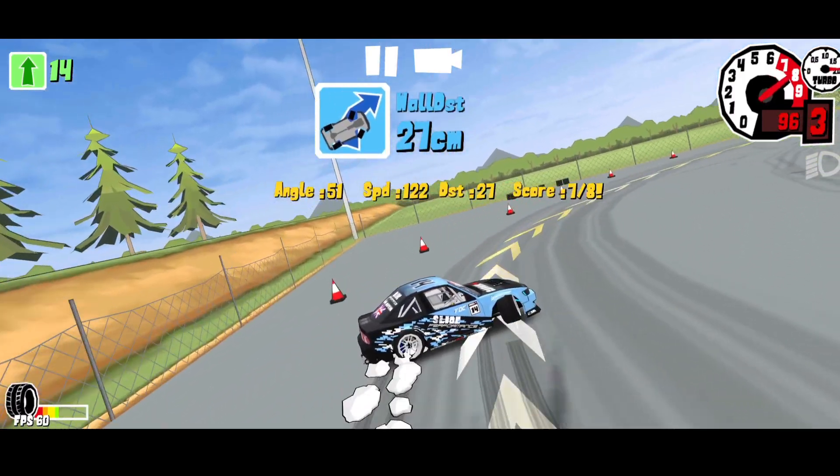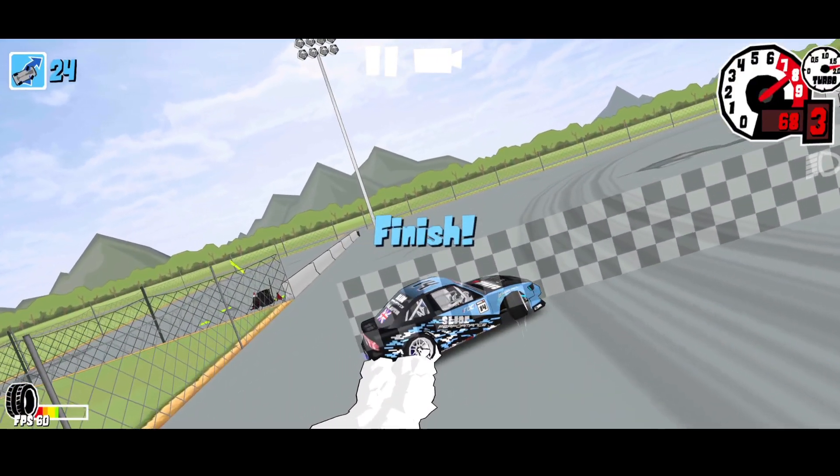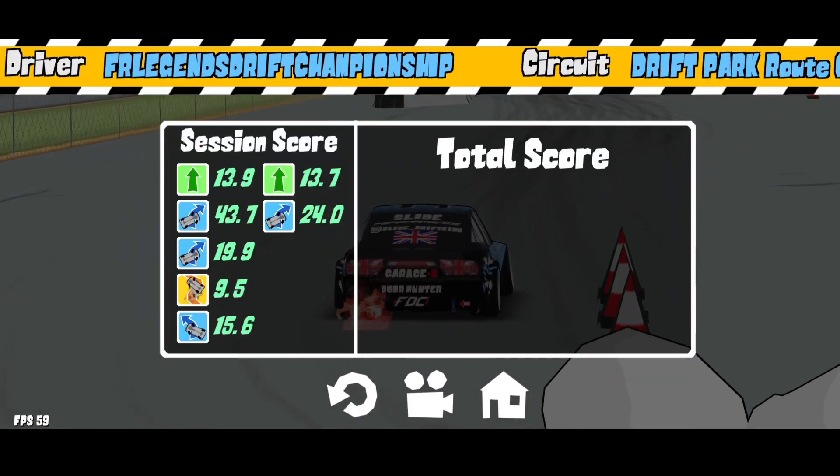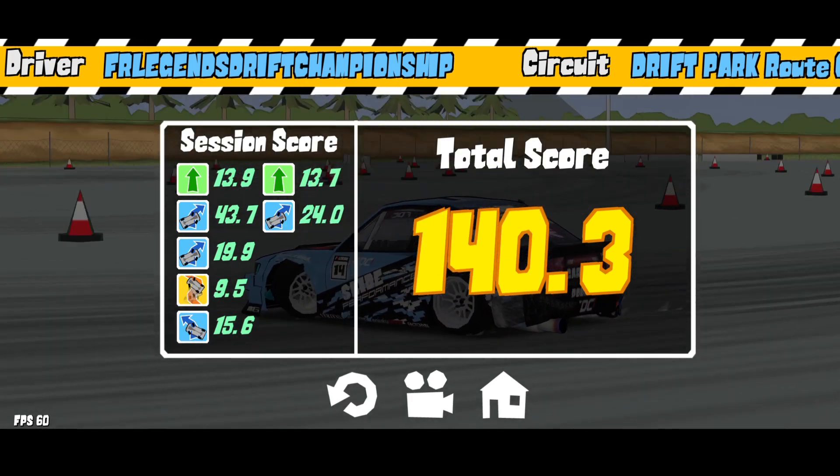Now moving on to the last sector — it's the last drift sector. All you want to do is keep a smooth angle and that's it. You'll get 24 to 25 points, that's what you're aiming for, but all you want to do is just keep a simple smooth angle until you finish the run.